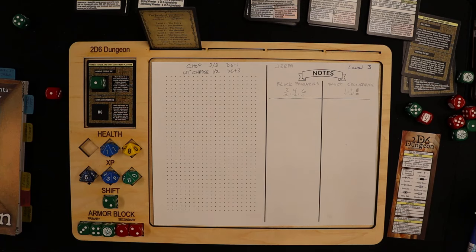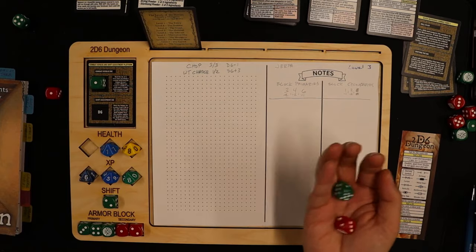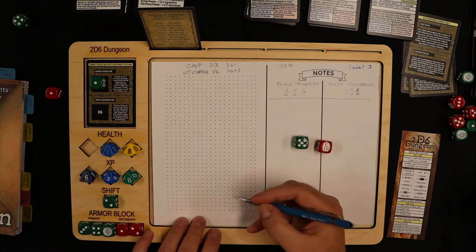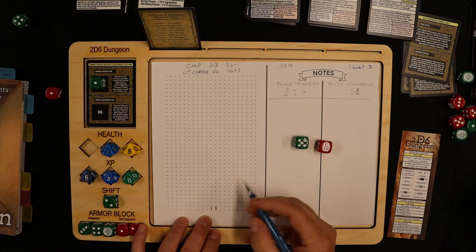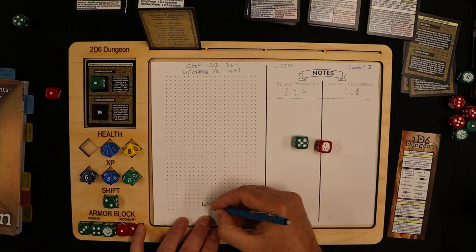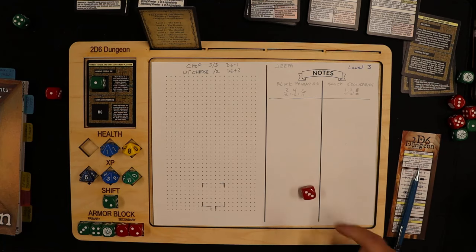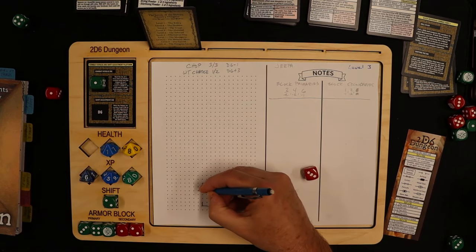As always I'll be starting by rolling the size of the entry room. Green is X (horizontal) and Y is vertical with respect to this map. It's going to be a large room — five by six. So I'm going to go in with the doorway: five across, six up. I frame in the size of the room and then I roll for exits. Three corresponds to one exit — I'm going to have it go to the left, and we'll fill in the rest.